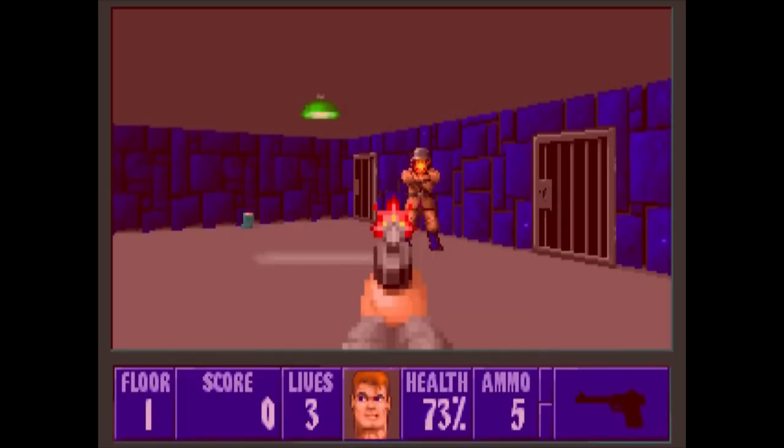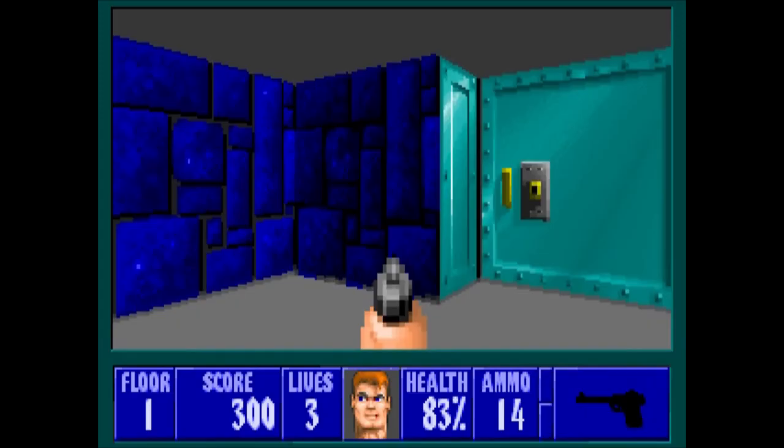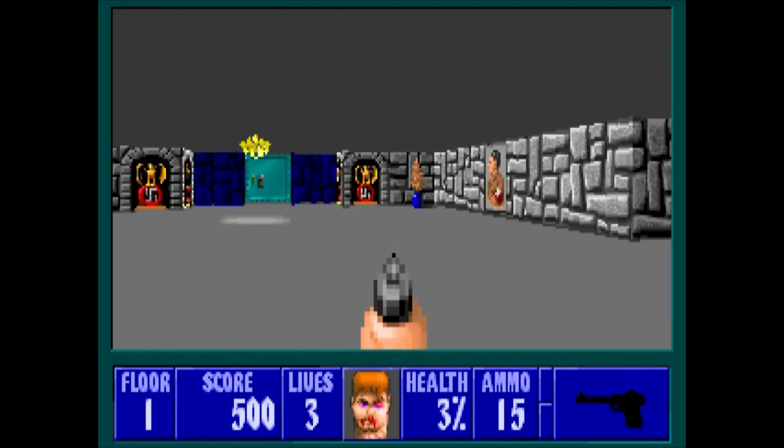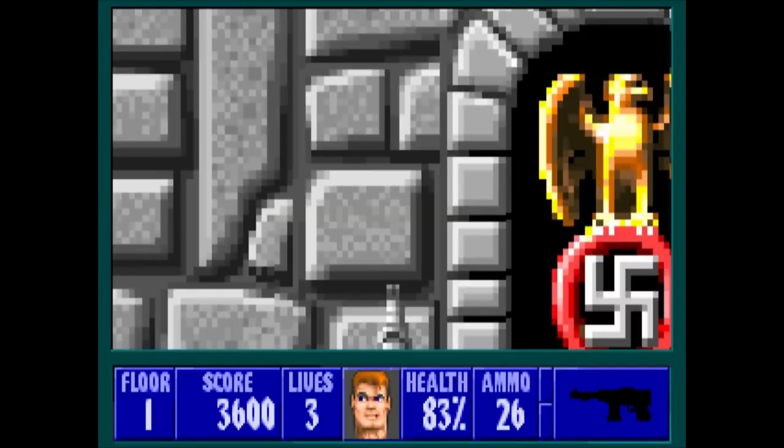In Wolfenstein 3D, you run around and shoot dudes until you find a door that lets you exit the level. The basic gameplay is absurdly simple and could be called cliché nowadays, but there's a reason for that. This is often referred to as the granddaddy of first-person shooters, because this is where that clichéd gameplay and all those first-person shooter conventions started. While the core structure of a typical FPS was refined and set in stone with the later game Doom, Wolfenstein 3D set up all the notable core framework.